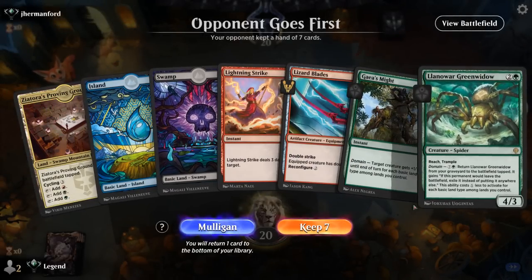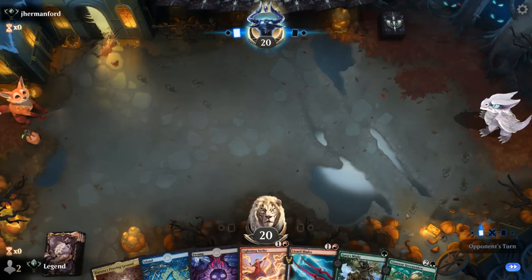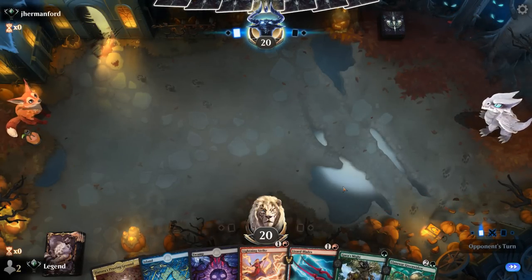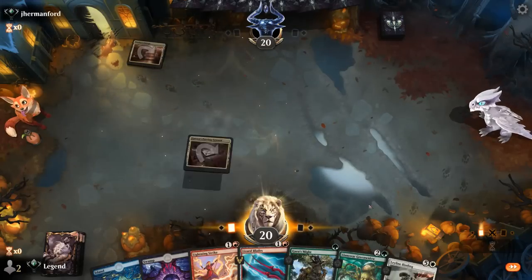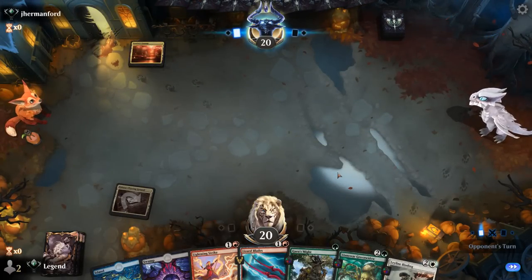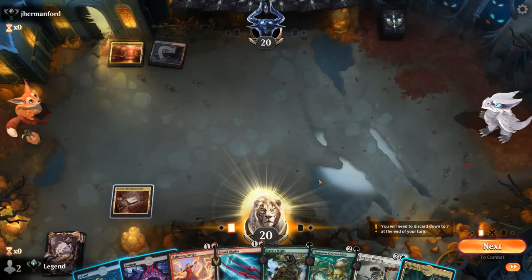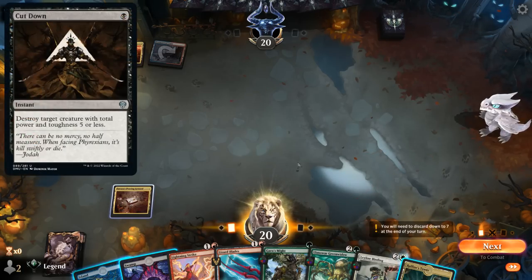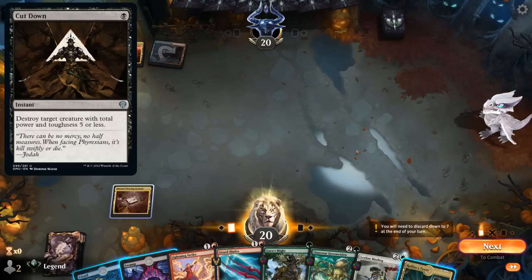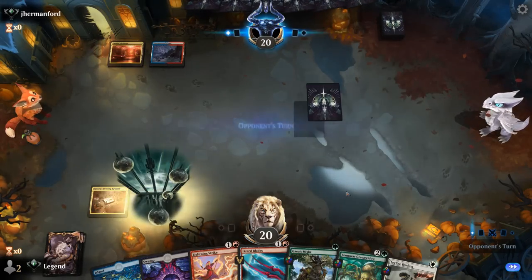We're on the draw and our hand seems fine — Lizard Blades on two, Green Widow on three, only missing white mana. Gaia's Mite is a nice combo with Lizard Blades as well. Opponent on Grixis. We can't cast Leyline Binding at the moment. There's Rafine's Tower, so we could play a tapped Tower and wait on Lizard Blades — they could also Cut Down it right now. Then next turn Green Widow, and then double-spell Binding and Blades.